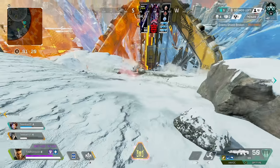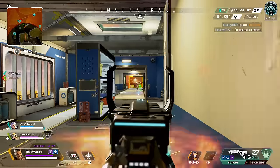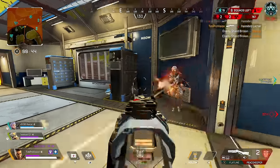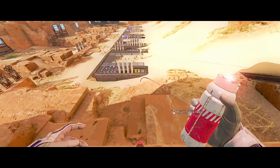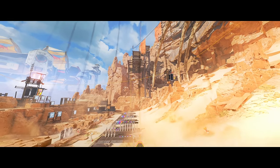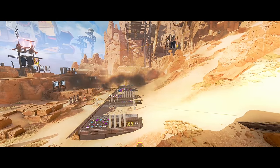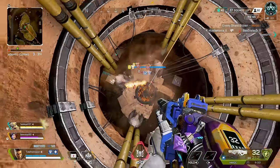The Rolling Thunder Ultimate Ability. Probably not the greatest ultimate in Apex objectively, but it has a lot of viability depending on positioning, timing, and your general playstyle. Bangalore throws a flare on the ground and missiles start to land in a zigzag formation, starting from the flare and going forward 70 meters. Six seconds later, the missiles start to blow up from first to last. The rockets deal 40 damage per hit, will stun enemies, and also leave a slight smoke effect for brief cover.